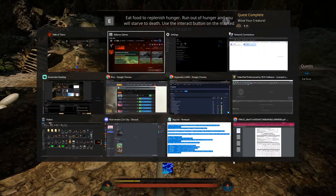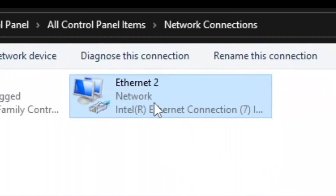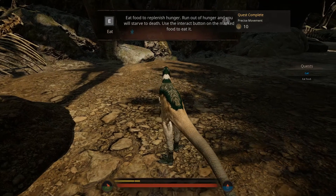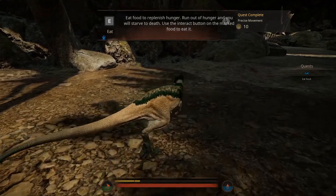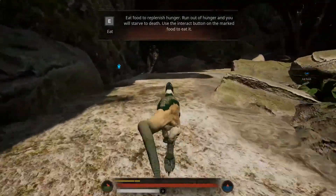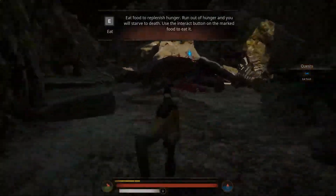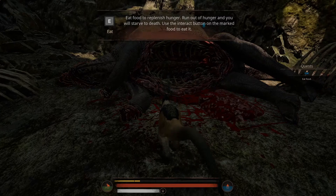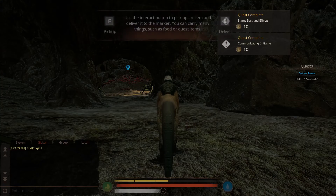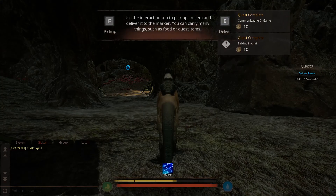Now that we're in the world, let's go ahead and disable the internet connection again. Internet connection has been disabled — we'll see if we get kicked. All right, we're doing the body quest. Trying to send a message... message went through.